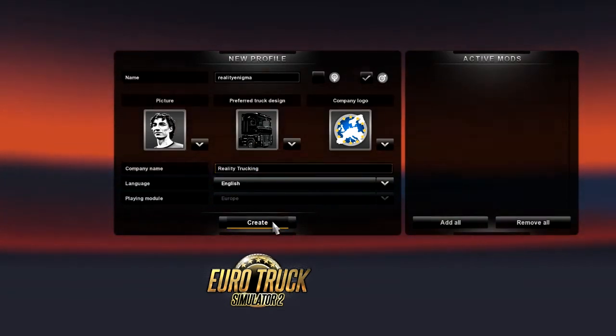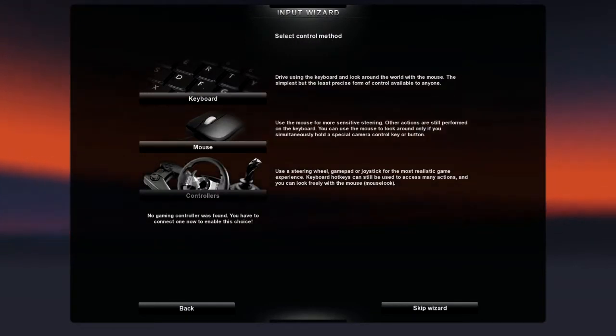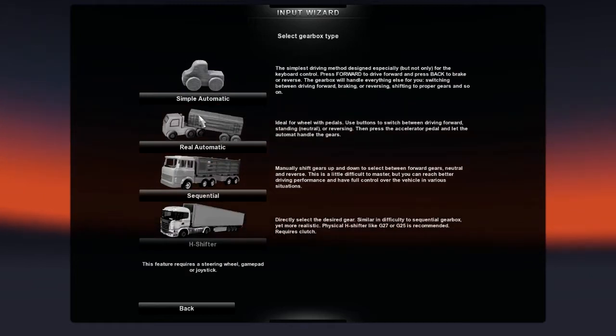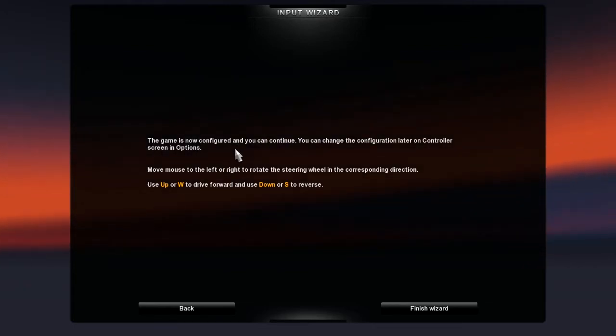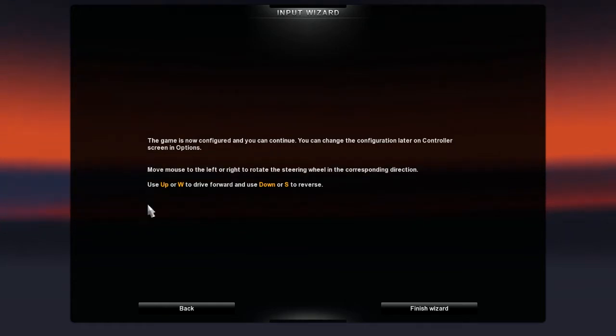I'm going to go ahead and click Create. Select the control method — I'm using a mouse. I think we'll go with simple automatic. The game is now configured and you can continue. You can change the configuration later on the controller screen in options. We'll finish the wizard. So now it's loading.